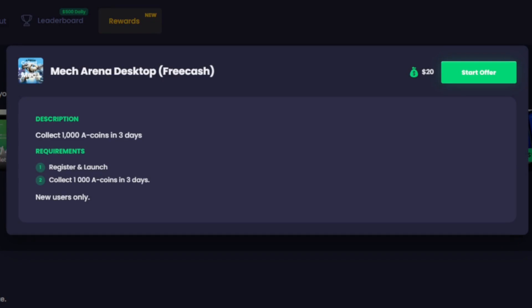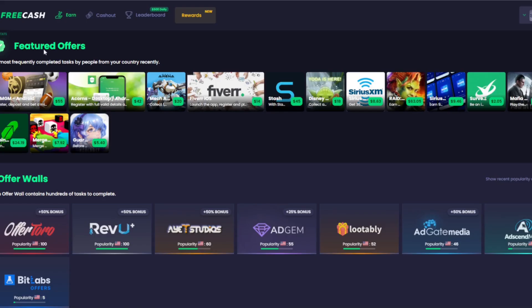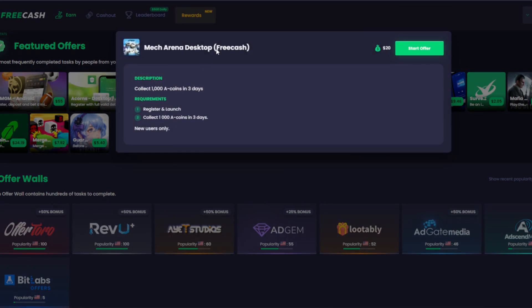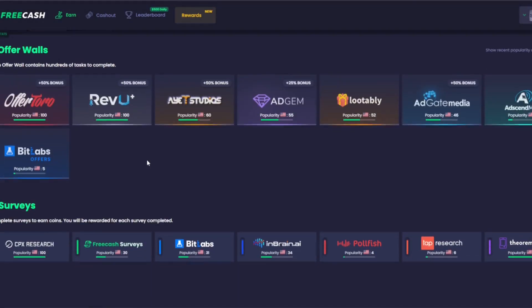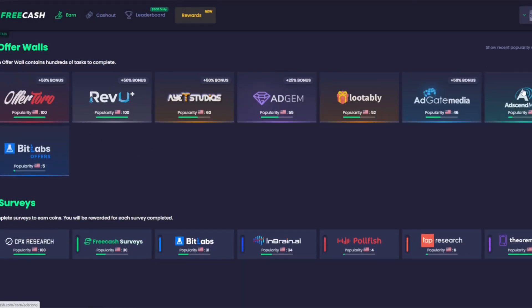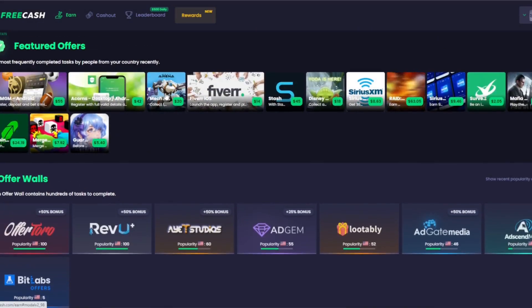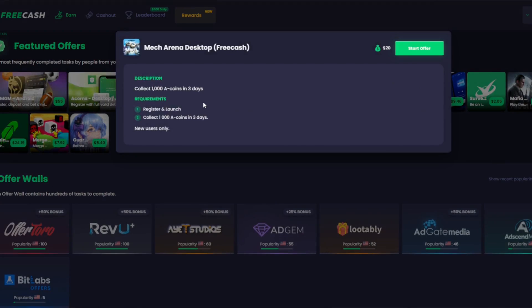The offers I highly suggest you check out are the ones in the featured offer section, especially if they're coming from FreeCash. FreeCash usually produces the best offers themselves and they're usually a little bit more than what you're going to get with the rest of the offer walls. The offer walls have some great things as well, but check the featured ones first because it's going to be the best use of your time.